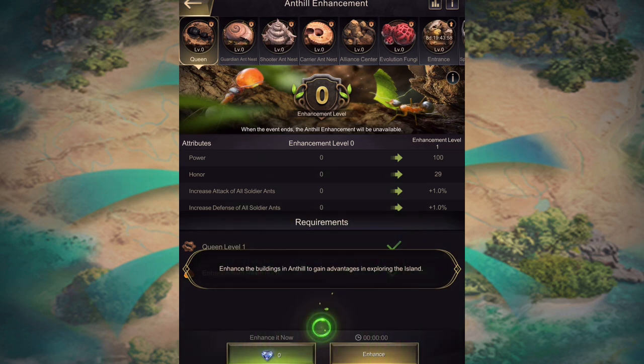This here is where you get your honor. When you enhance, the queen is one of the first things you should enhance. The other thing you need to understand is what kind of hill you are — are you a carrier hill, are you a guardian, or are you a shooter? Because that's important. Choose your path — who is it going to be?